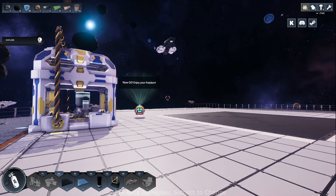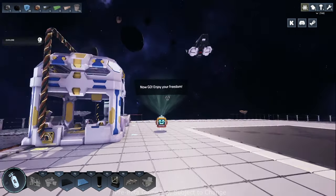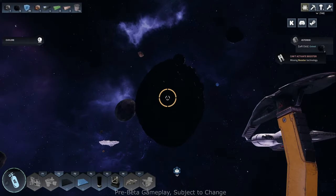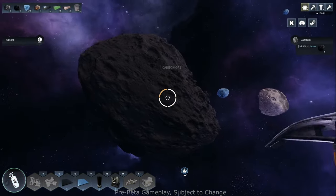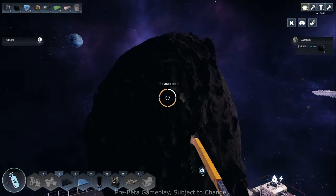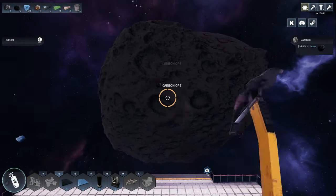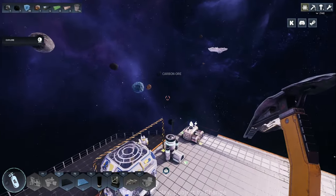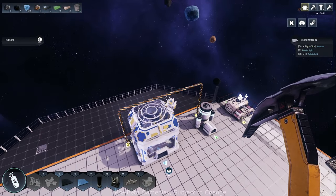Hey everybody, it's GliderCat and it's time to play. We're back in Astro Colony playing the demo version. Look at all these asteroids - I might grab some of these opportunistically since they're right in front of us. Last episode we made it through the tutorial. We've got one simple asteroid catcher up and a carbon-based energy burner doing electricity for us.